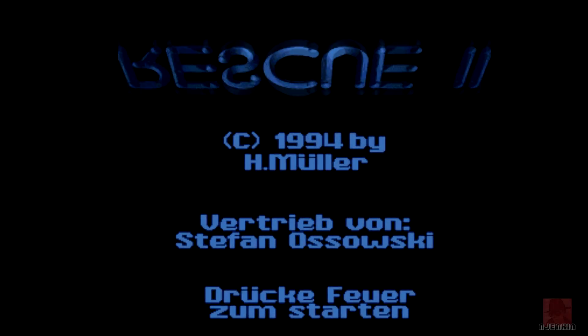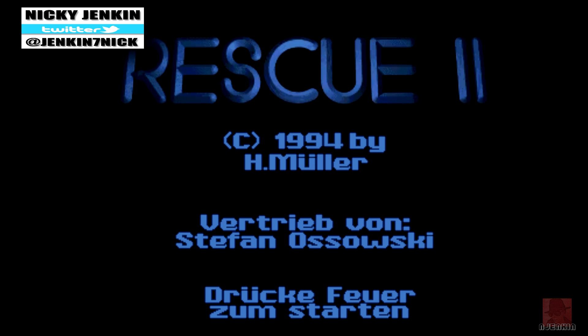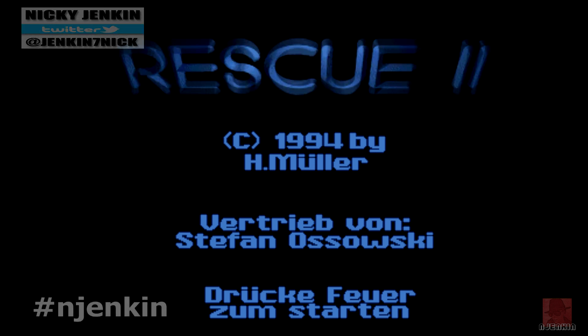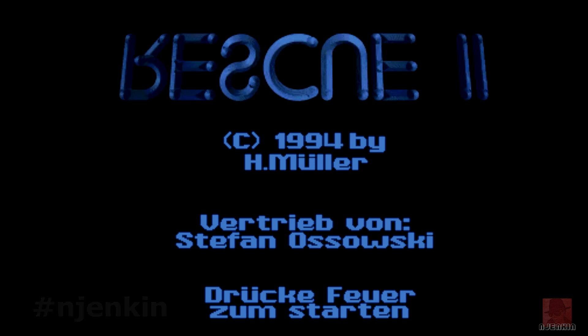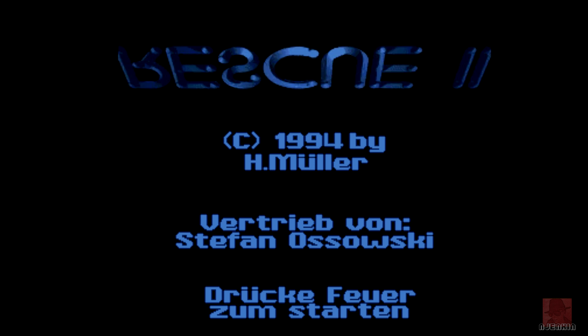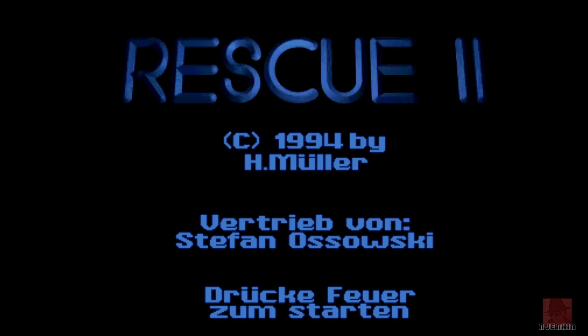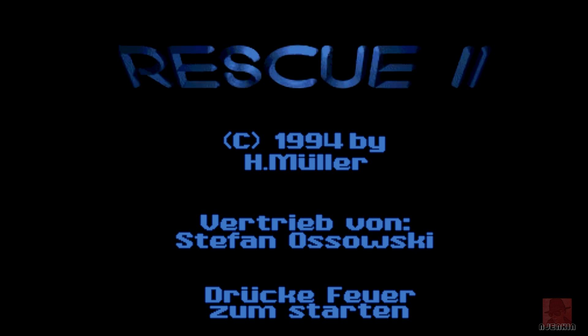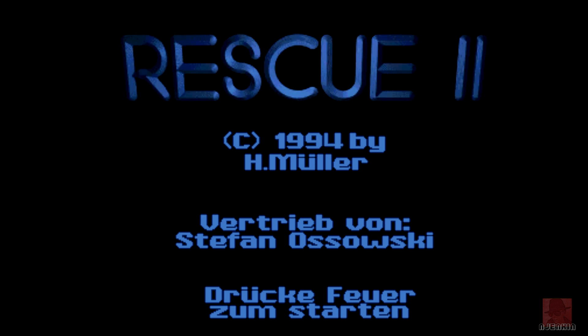Good day everyone, welcome back. My name is Nick on the Commodore Amiga, and we're looking at a game called Rescue 2, which is the secret for Rescue, funnily enough published by Intersoft in 1994. It's been written by Harold Muller, who also did the original Rescue from 1992, which basic as it was, it was okay — a bit like Chop Lifter and Apache.